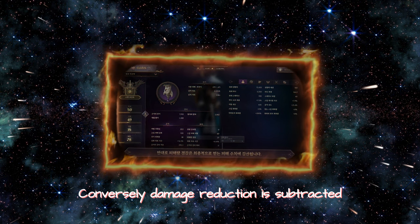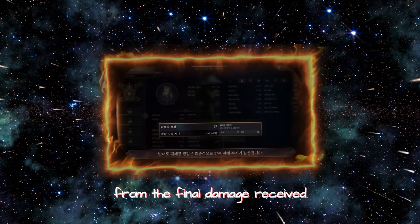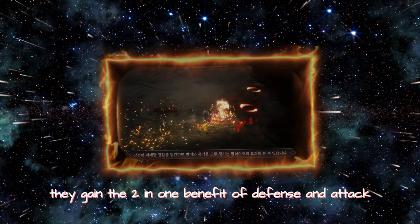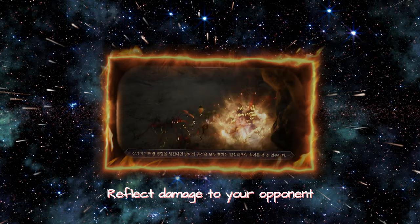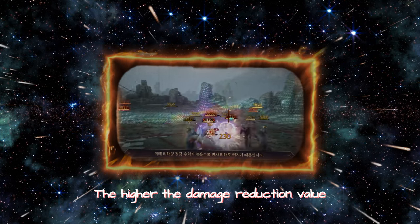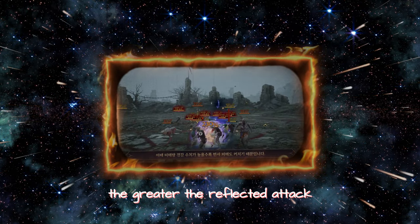Conversely, damage reduction is subtracted from the final damage received. If a sword wielder takes more strength, they gain the 2-in-1 benefit of defense and attack. You can reflect damage to your opponent through the sword's counter-barrier skill — the higher the damage reduction value, the greater the reflected attack.